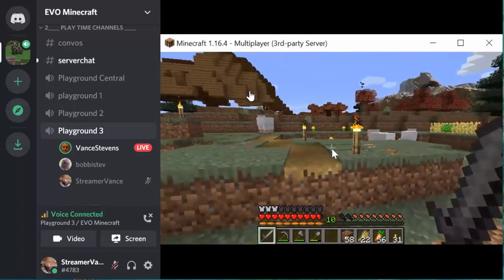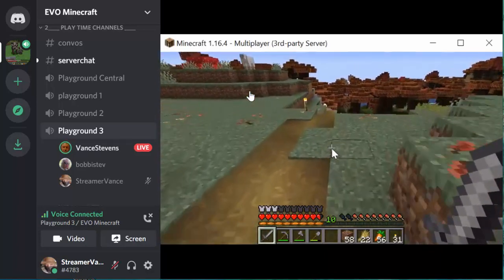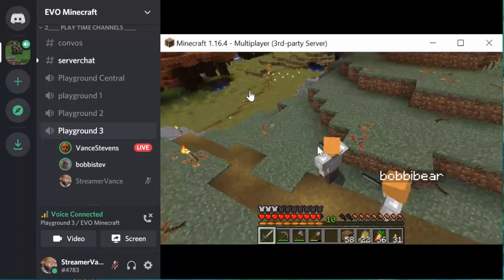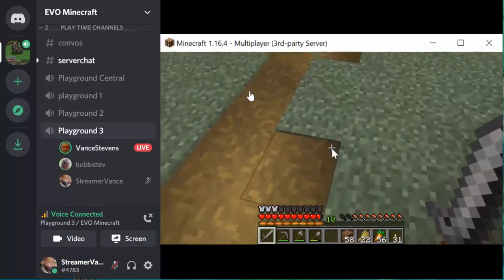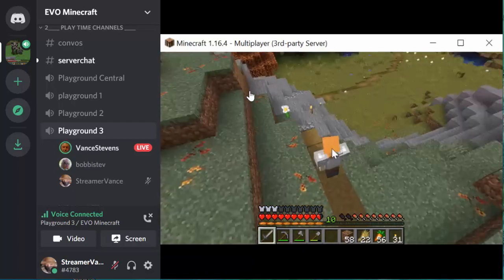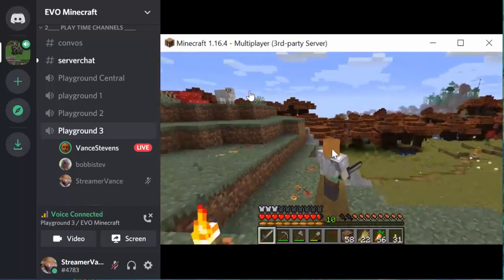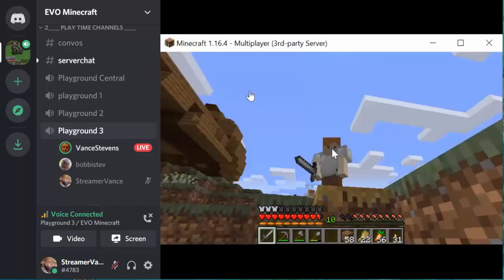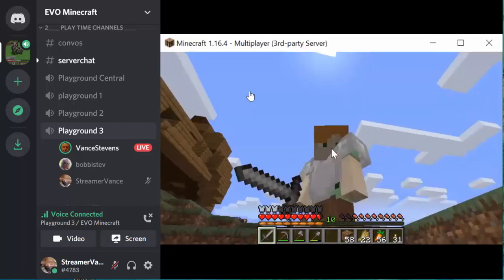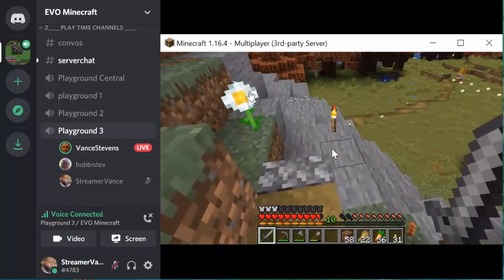Cute sheep, eh? We'll come back later and they'll be wandering around here. I press F5 to change my view. If I press F5 once, I can see that Bobbi's still where she was a moment ago. We're going to take that path off to the right. We have three positions — one is the overview, one is the selfie view, and one is the view of where I'm going. That's the one we really want to see.